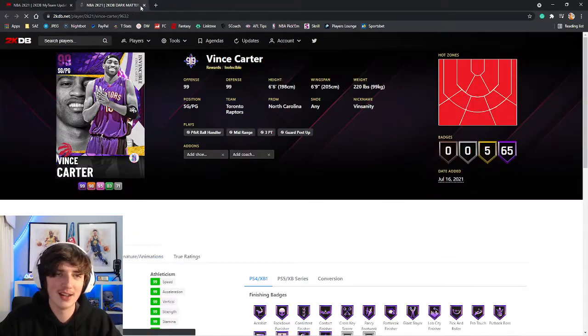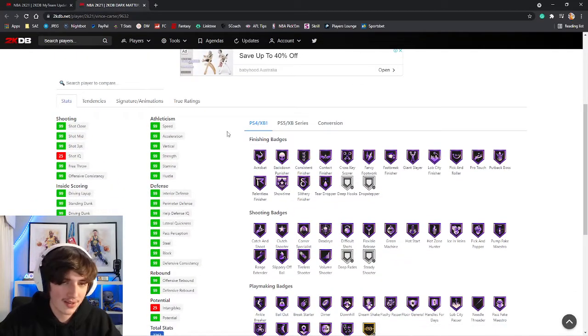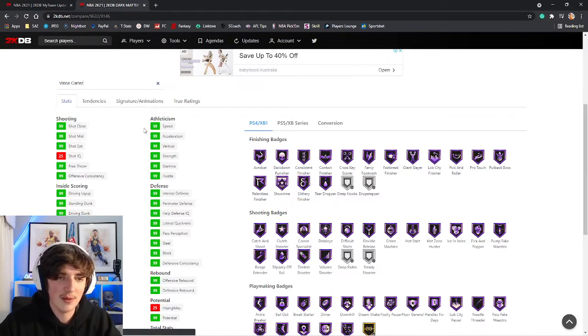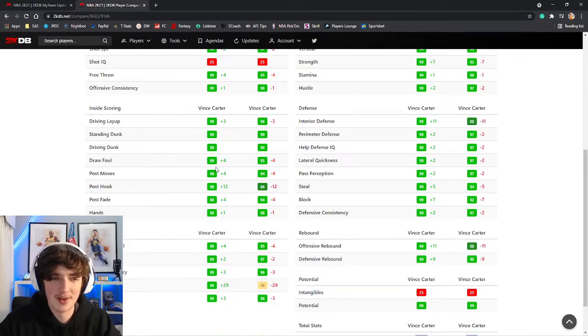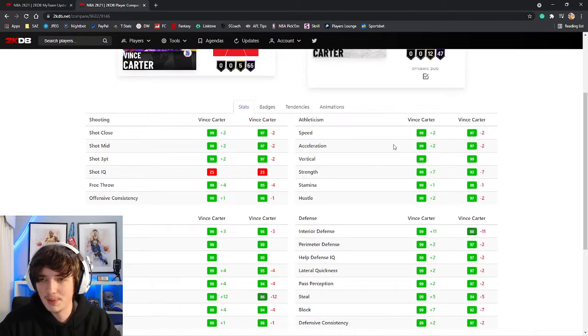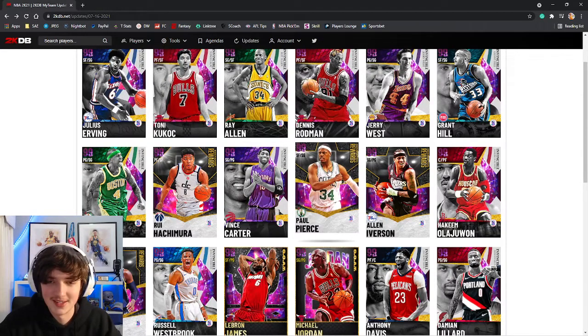Vince Carter. My man Vince Carter did have a lot of good cards coming out recently, but this card is also quite good. I want to quickly compare him to his other card. Comparing him to the level 40 reward card, you can see he's just a bit better — his post moves, his driving dunk is obviously 99. So he is better across the board. If you want to pick up Vince, definitely go for that.